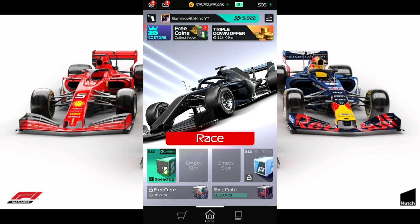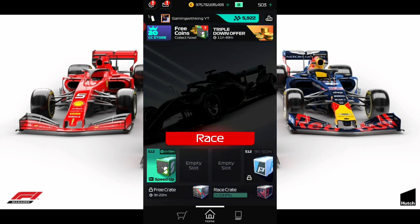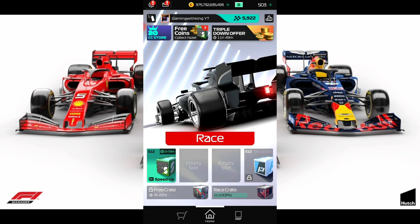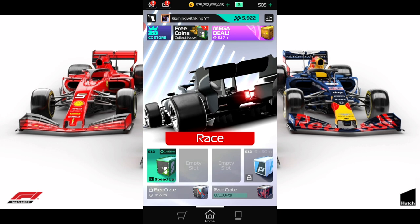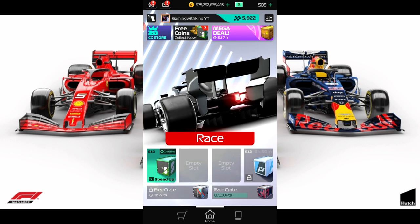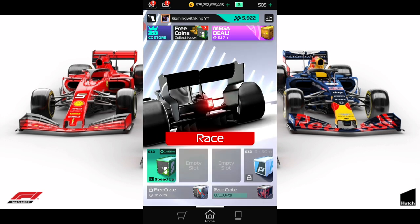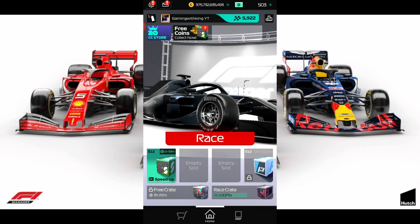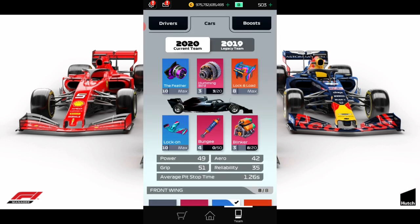So we're on the main account. The main account strategy is not for new players and it's not for players with low levels. You'll have to watch the entire video when I will be switching over to my junior account — that part of the video will be for new players and for players with drivers at low levels. For the main account, we're going to be using the fast pit time tune.